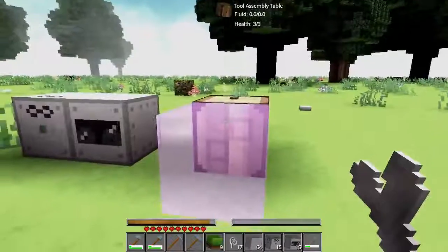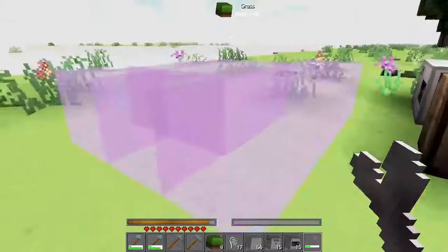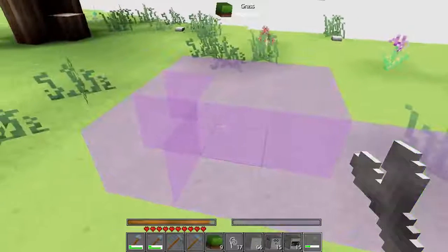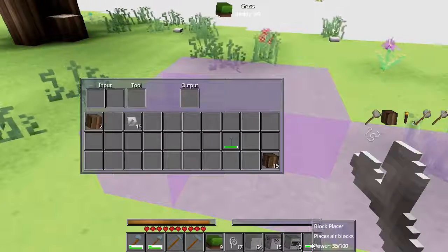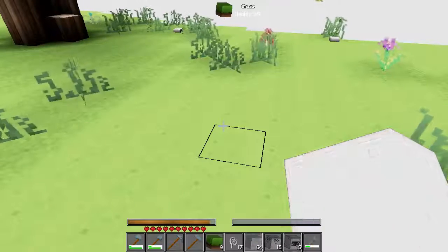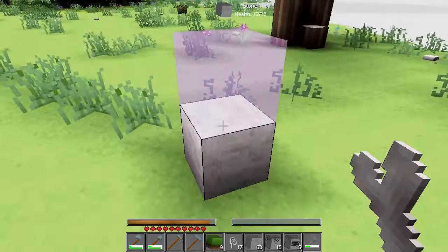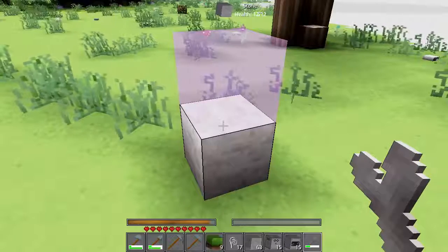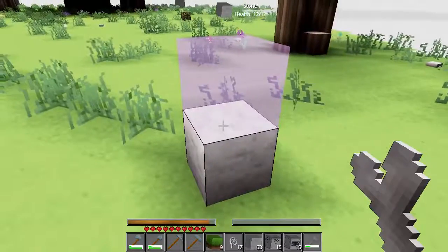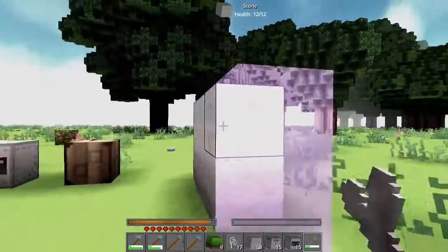As you can see when you hold it, it gives a little selection box saying basically where it's going to place blocks. If we do it down here, it's going to do a big area. Right now it's placing air blocks — that's probably not what we want. Let's get it to place some stone. If you press shift and right-click, it will then capture whatever you're looking at. So now it's going to place stone blocks. We can test it out by right-clicking, and it adds a stone block.